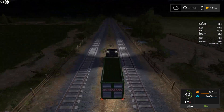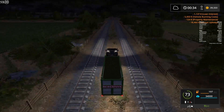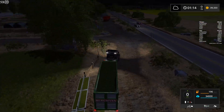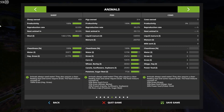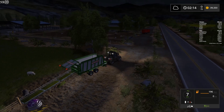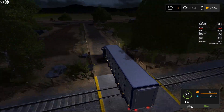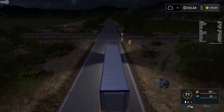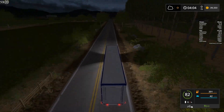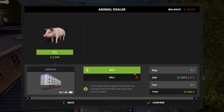Now it's a little bit easier because we have this New Holland combine, which helps us harvest the field faster. Not a lot faster, because the speed of the harvesting is basically the same throughout all the combines. The thing that varies is the size of the cutter and the bunker size of the combine.